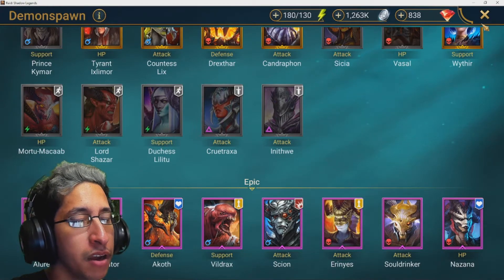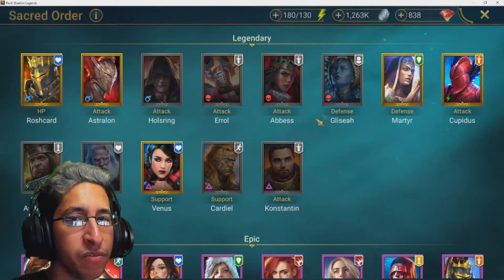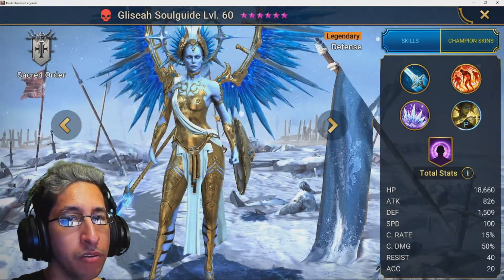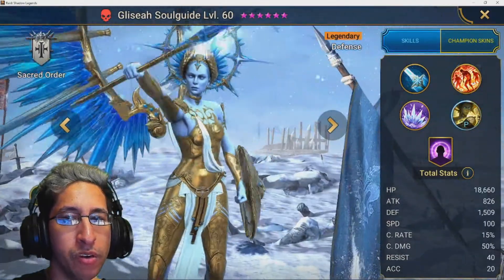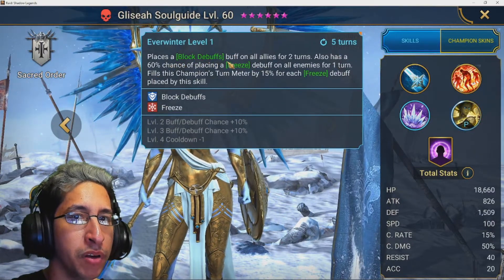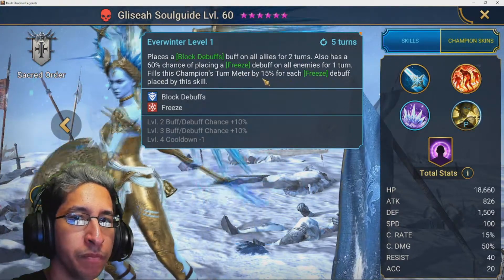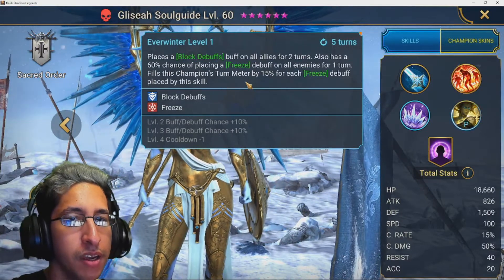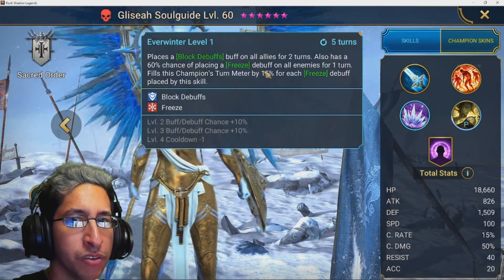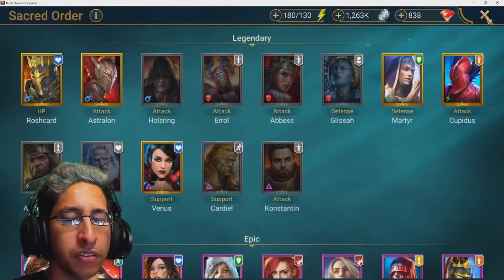In the same faction, the next one is Gliseah Soulguide — she's pretty new so you don't see her too much. Be careful for her A3, which places a block debuffs buff on all allies for two turns, then she freezes you and fills her turn meter for each freeze debuff applied. Notably, she places the buff regardless of weak affinity, which is pretty crazy.